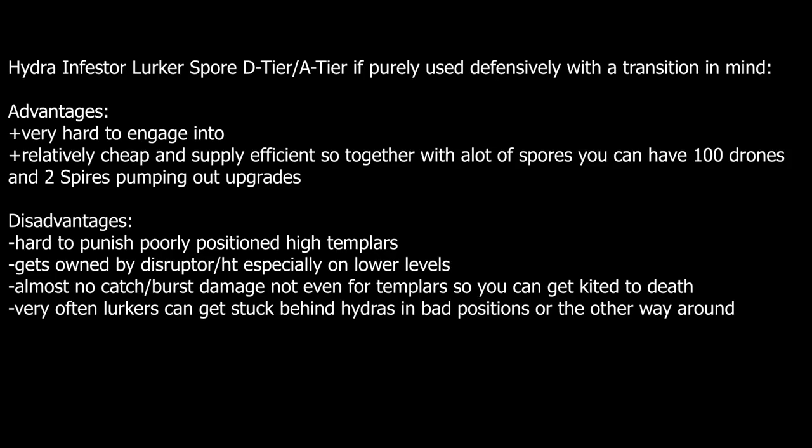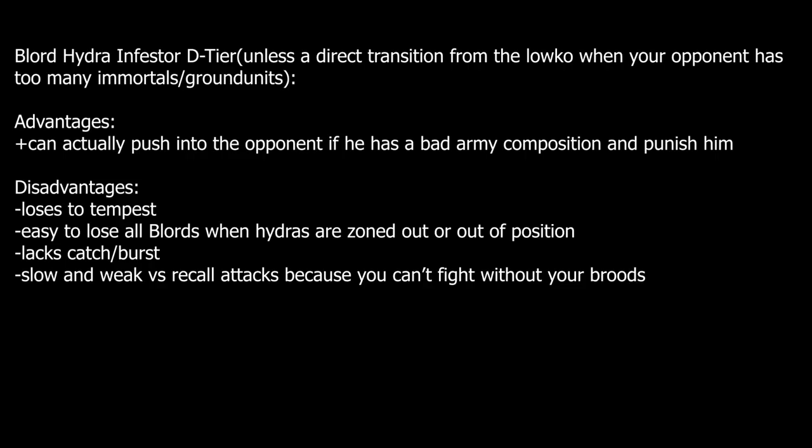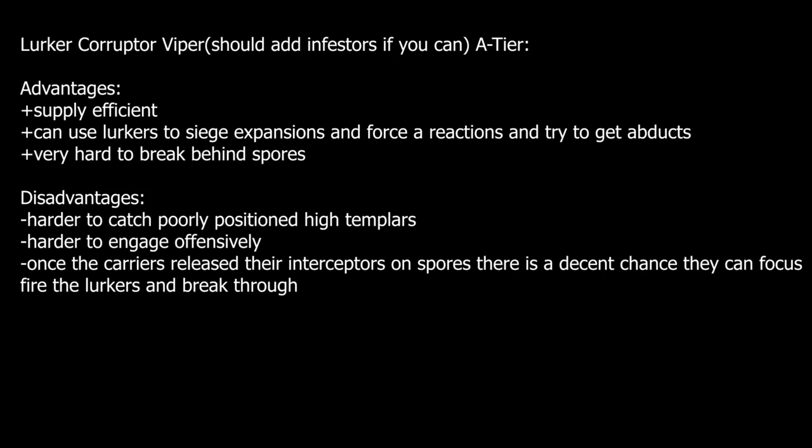Another thing I want to talk about before the unit compositions is the math behind Microbial Shroud, because we're going to see it a lot. Microbial Shroud reduces damage taken from air units by 50%. It's a decent tool when there are no ground units from the Protoss left, because against ground units and spells like Disruptors and Storms, Microbial Shroud is mostly just an orange indicator of where spells have to hit. The reason it's effective is that it reduces the damage first, and then the armor is taken into consideration — so the effective reduction ends up being much more than 50%.